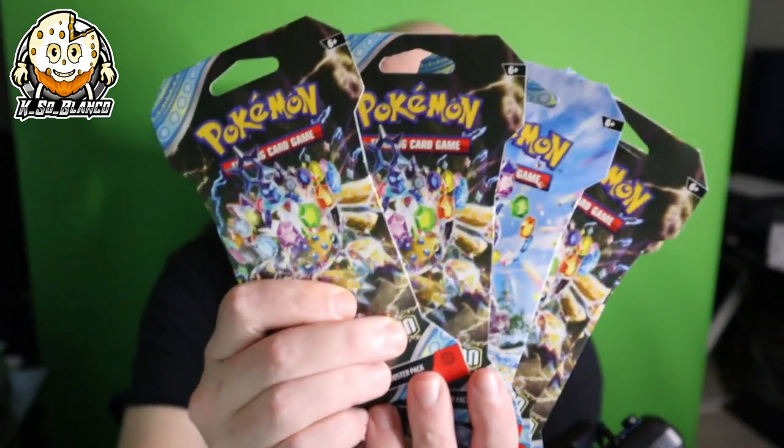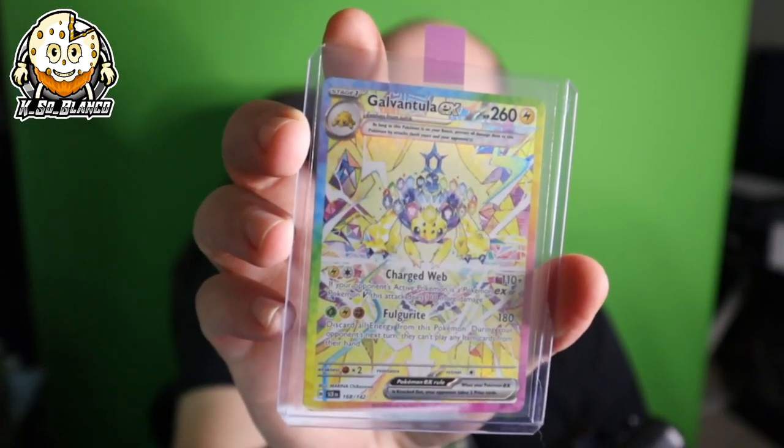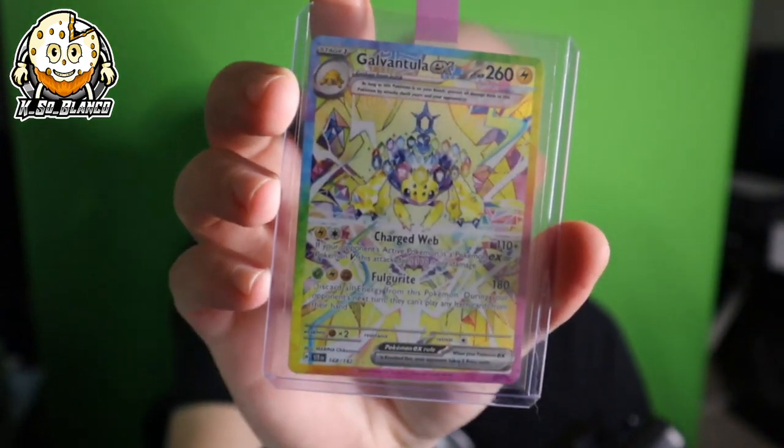All right, for science — mind you this is a very small sample size — we're going to be ripping five hanger packs and one booster bundle to see if we have any luck today getting the art rare Squirtle. I did buy a booster bundle the other day and pulled this bad boy — the secret art rare Garō. And in the last video where we ripped an entire booster box, we pulled the Lacey SAR. I've had a ton of luck with Stellar Crown, but not the Squirtle.